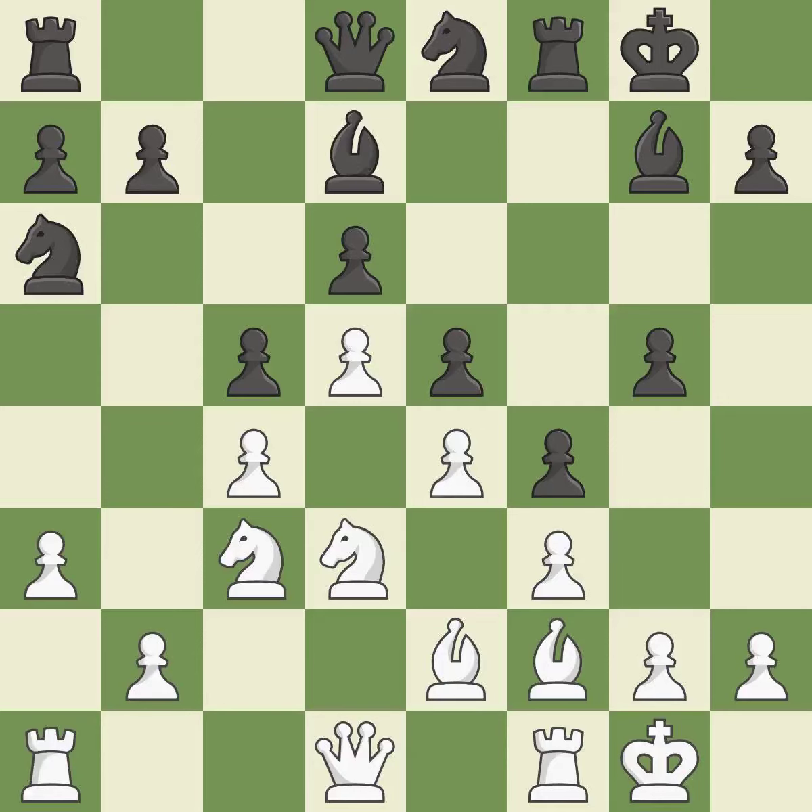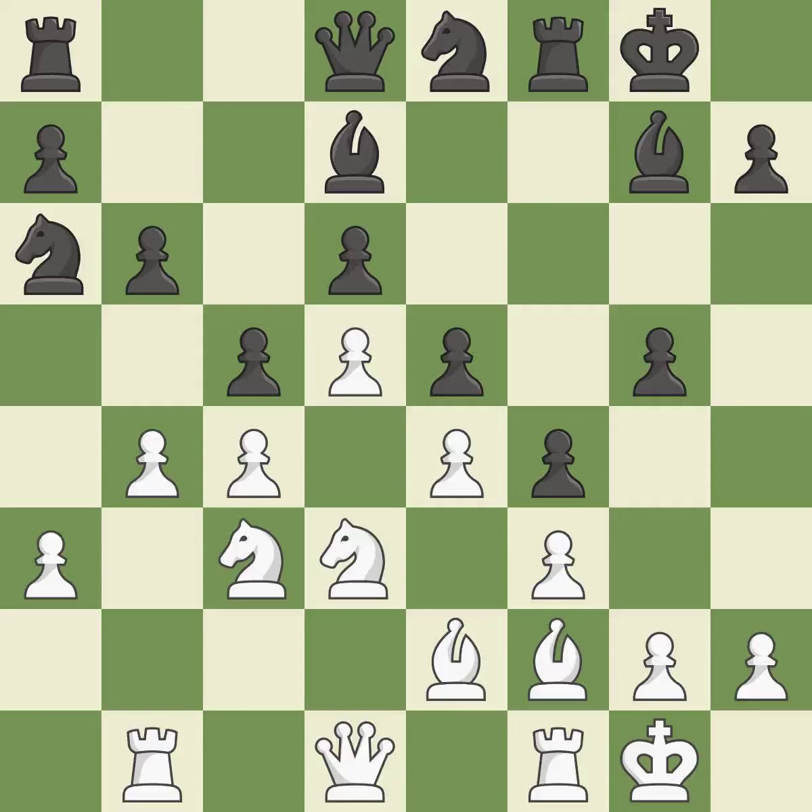By moving a bishop from its initial square, this activates it — it is quite good. The next moves are very precise and best. This defends the pawn that was attacked — it is ideal. By moving a rook from its starting square, this activates it. The game was almost evenly matched, but black is now worse.